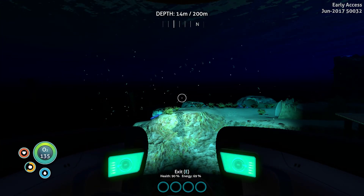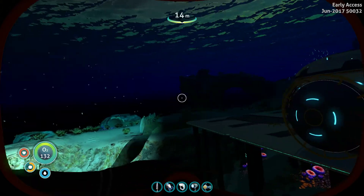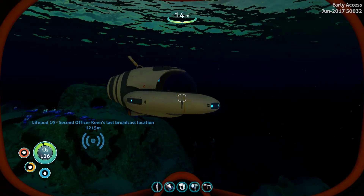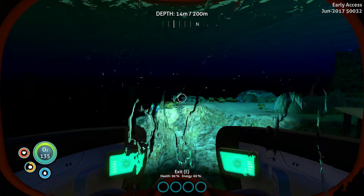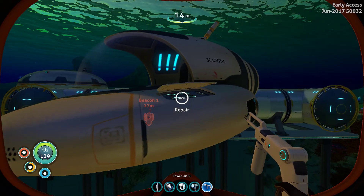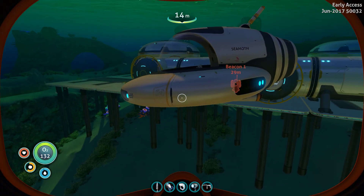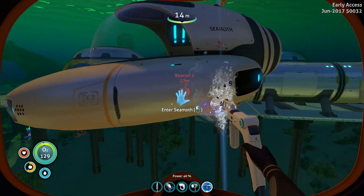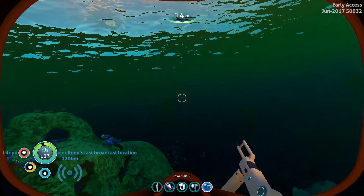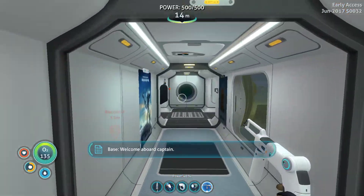Welcome aboard, Captain. Thank you. I think it is — I don't know how to shut it off though. But we do need to repair this thing, don't we? It looks like it needs to be repaired. Well, not at all what we're trying to do. Get close enough to repair it. There we go. Chimney crickets. We're going to need another power cell though. Did I just crash into that? Really sounded like I just crashed into that.